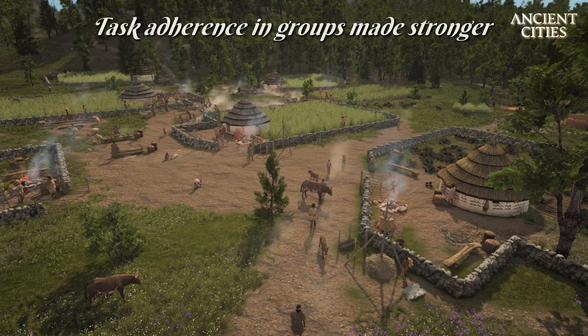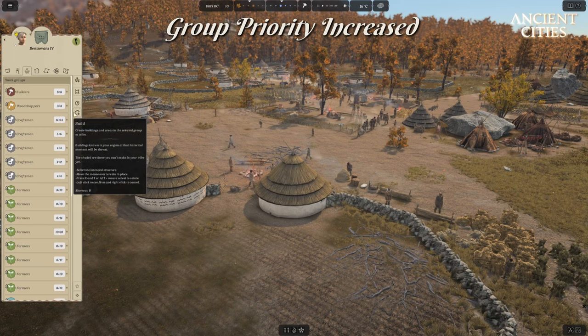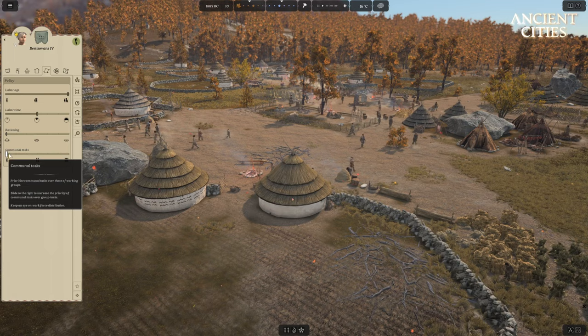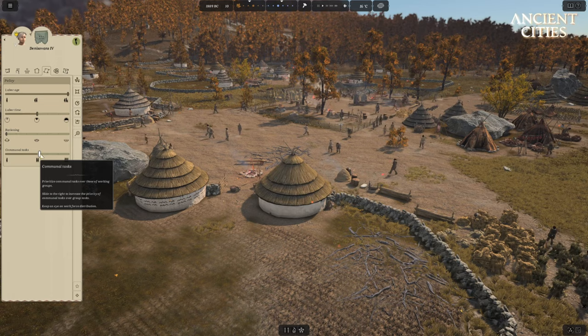Mask adherence has been made a lot stronger to avoid any jumping back and forth in groups and for tasks further away to still get done if time allows it. In addition, the priority for groups is now extremely strong and based on the policies for communal tasks you will see people doing much more sharply — either more group tasks pertaining to their group or more communal tasks if moving the slider to the right. Be aware that any long-term policy to the right or left will cause neglect for the tasks that are not prioritized. The recommendation is to keep communal tasks on default and change it only in needed circumstances.